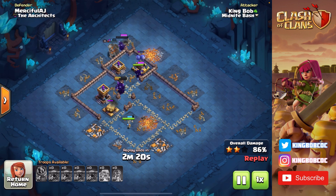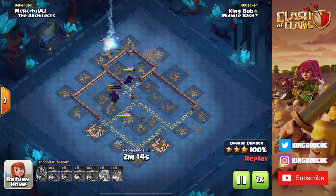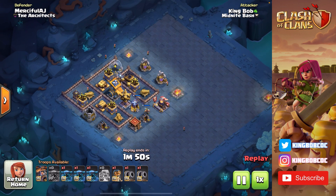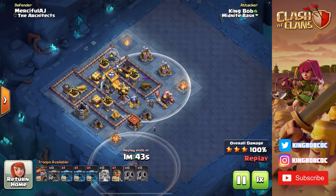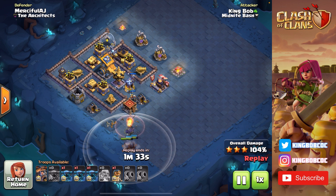One thing that made this base pretty weak to PEKKAs is he only had 12 defenses placed in Stage 1 with two Teslas. When you see bases that don't have 14 defenses visible — remember there's a maximum of 14 defenses in Stage 1 — if you only see 12 of them, most likely they have some Teslas hidden. When there are Teslas in Stage 1, the base is almost always weak to PEKKAs because there just aren't that many cannons. So if we look at Stage 2, there are a ton of cannons: two Double Cannons and three cannons — all saved for the second stage.